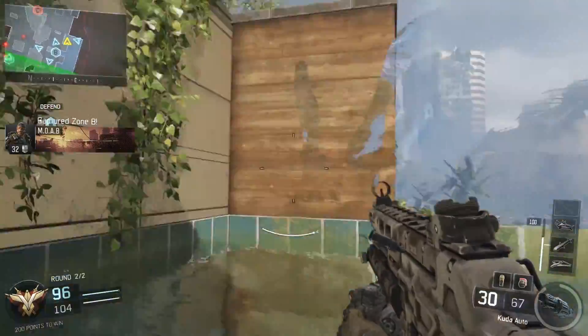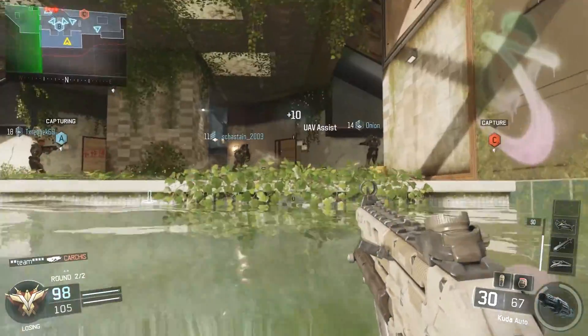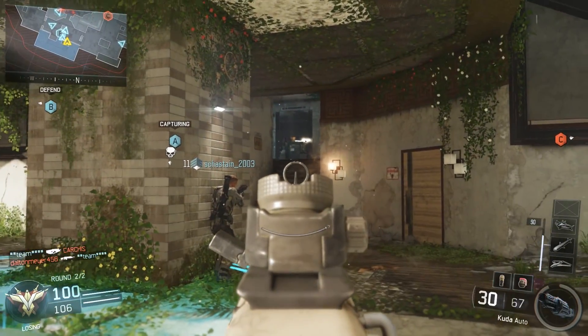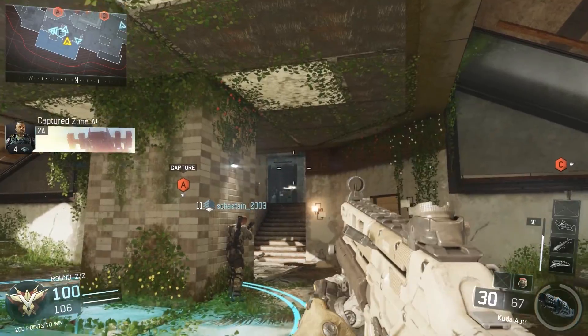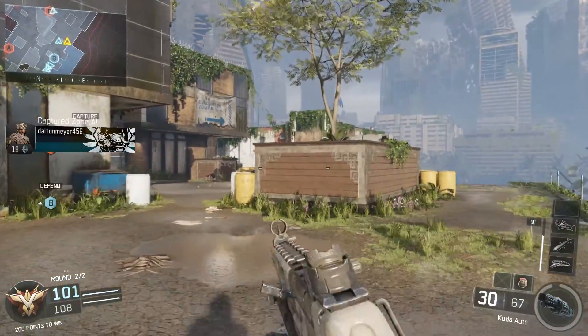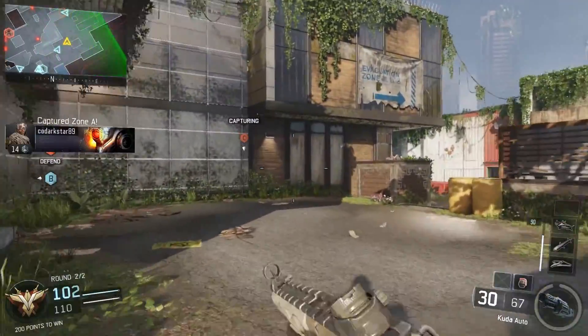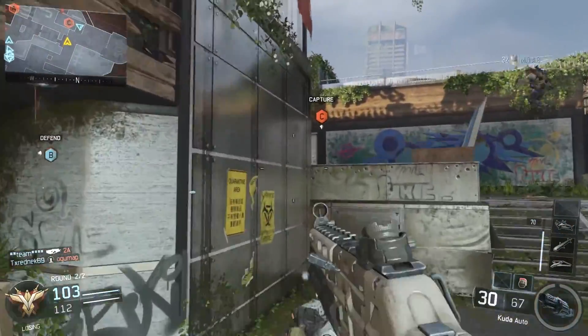Moving on to the map structure, we get a three-lane map with more weight on the southern end. What I mean by more weight on the south end is the middle lane and the south lane are closer together, meaning a lot more foot traffic — lane flow goes to the south side primarily. Think of an asymmetrical map layout where the side with more lane convergence and foot traffic is the heavier side.